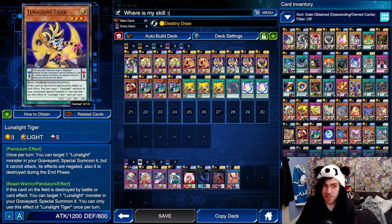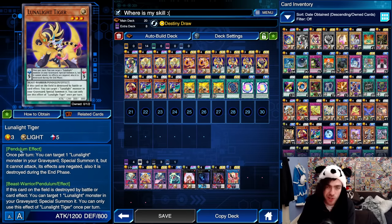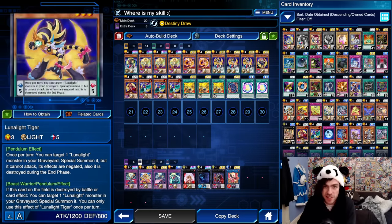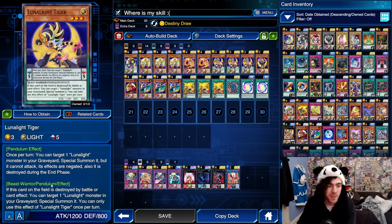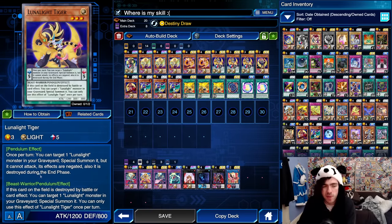Moving on to the next most important card: the Lunalight Tiger. Once per turn, you can target one Lunalight monster in your graveyard, special summon it — but it cannot attack, its effects are negated, and it is destroyed during the end phase. Very important: this is not a hard once per turn, so this leads to a lot of Rank 4 spamming. You can bounce it back to your hand using your Martin for essentially two Monster Reborns. Very insane card that leads to a lot of value generation. Its on-field effect, where it special summons a Lunalight from the graveyard when destroyed, barely ever comes up since you'll rarely hard summon it.